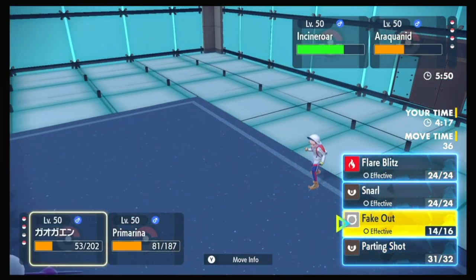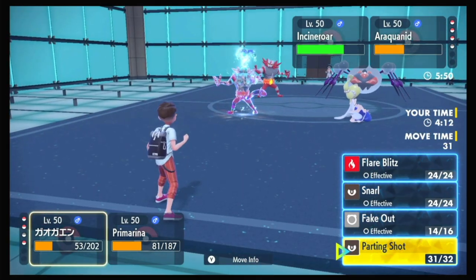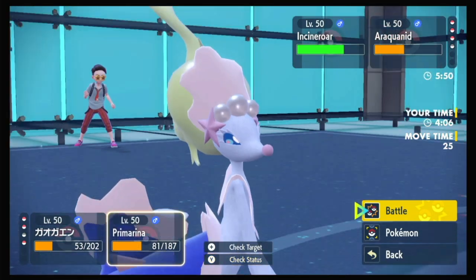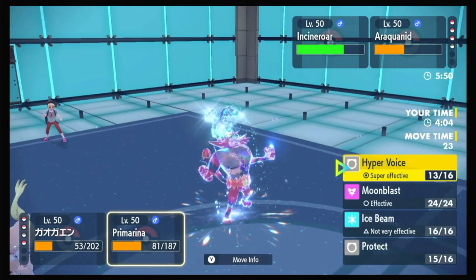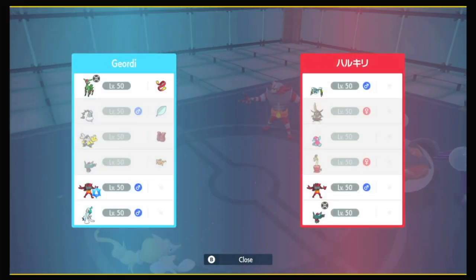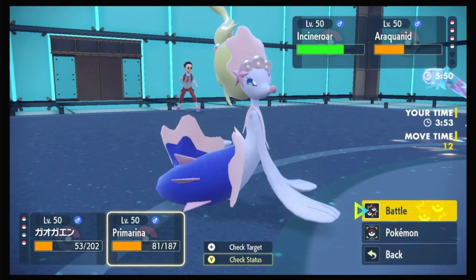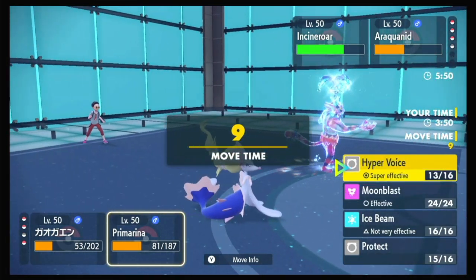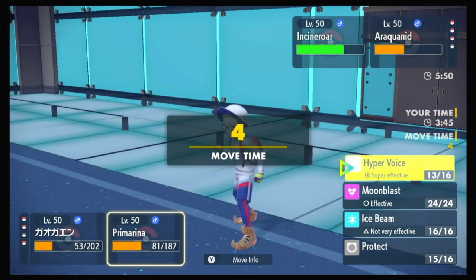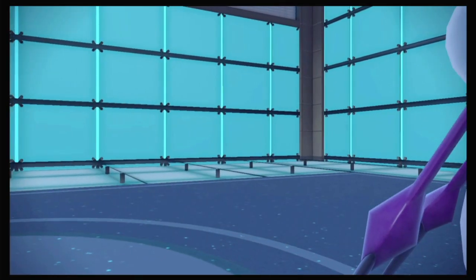What is the play now? There's not much point in doing anything but Parting Shot onto that Incineroar, I think — just want to get out, get in for another Intimidate, get in for another Fake Out, bring in Iron Hands. Might they swap out their Incineroar? I don't think Moonblast would take out Araquanid from here, so I'm just going to throw another Hyper Voice. As long as they keep letting me do it, I'm going to keep doing it.